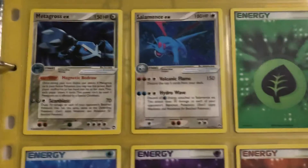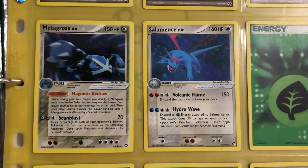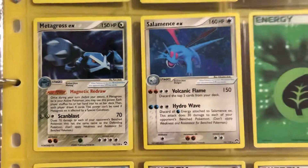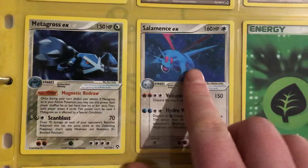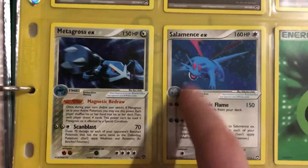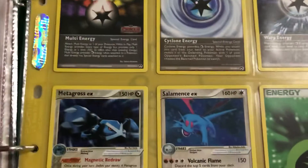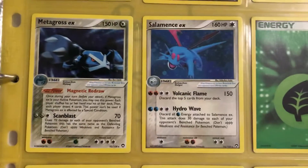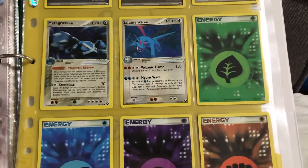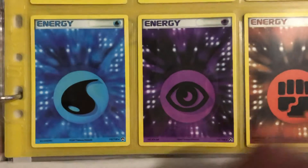Then we have what I have as the earliest example of EX cards. I have Metagross EX and Salamence EX. I don't know if they're the same as the EX cards that came out after that because they're not holographic — they don't actually look shiny or special, they just happen to have EX in the name. For some reason they're after the Trainers and Energies in the set, at numbers 95 and 96 of 108. Then the basic energy cards — Leaf, Water, Psychic and Fighting — all still part of the set with their own numbers.